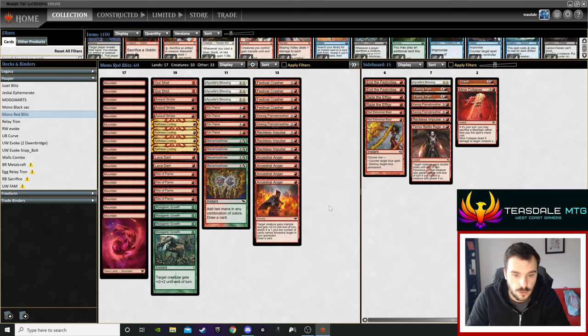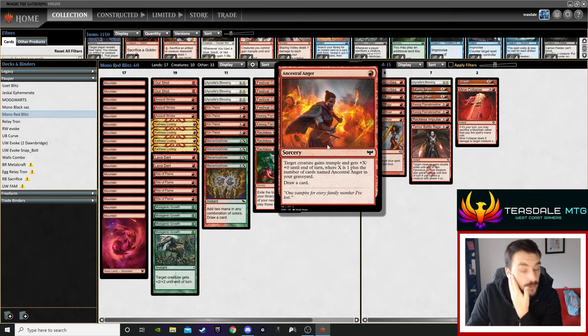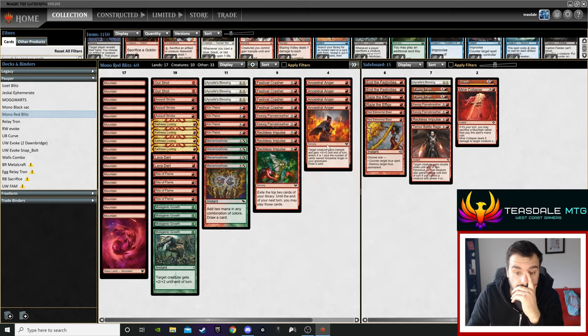The numbers aren't exactly set in stone. You have four Ancestral Anger, which is just another one of those one-mana cycle spells — similar to Crash Through, Expedite, etc. — but this one gets bigger the more you've used it, draws a card, and gives trample, which is very relevant.